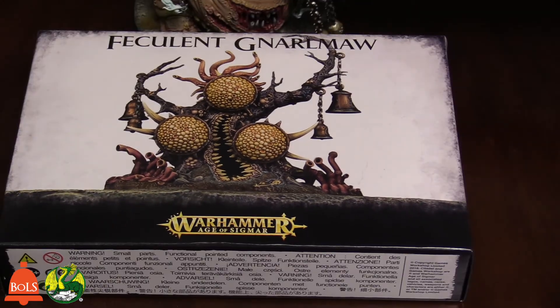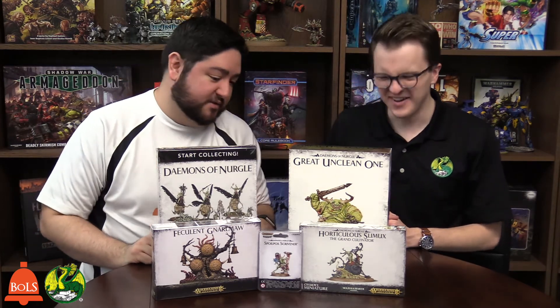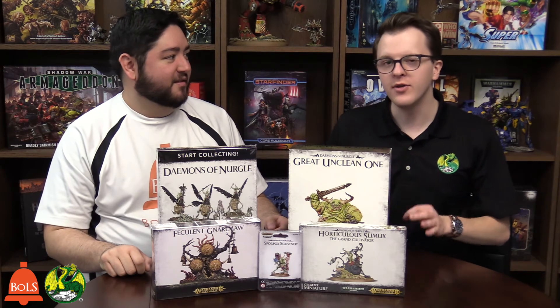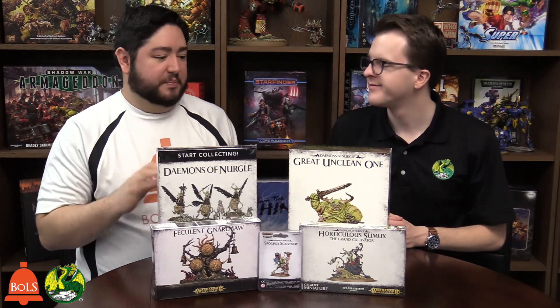That's the Feculent Gnarlmaw and of course the Great Unclean One. Those were the Nurgle releases for the week — pretty gross stuff. I feel like I have the flu already. Obviously we didn't open up some of these boxes, but that's okay because they're models we've seen before. The Great Unclean One — the model itself is beautiful in a disgusting way. It's gorgeous. Somehow with all of the smooth surfaces it still works with the rolls and the pox marks. And then the Feculent Gnarlmaw is just creepy — something out of a nightmare.